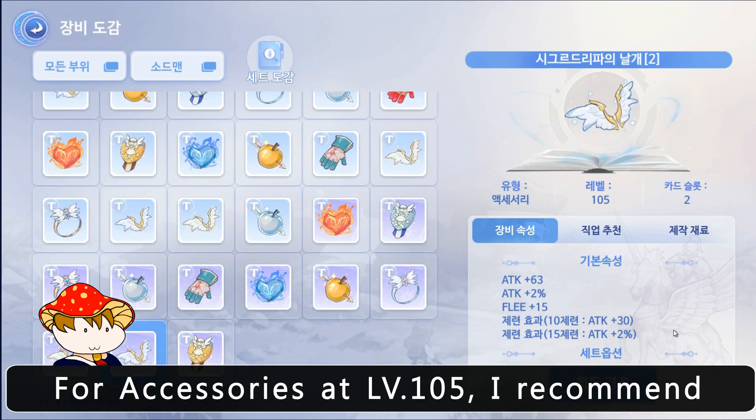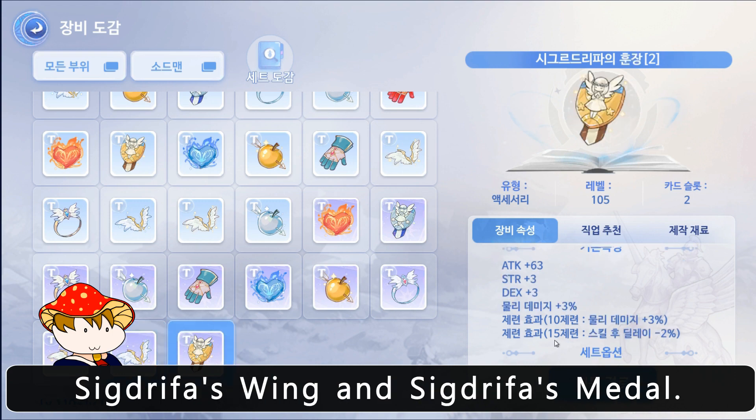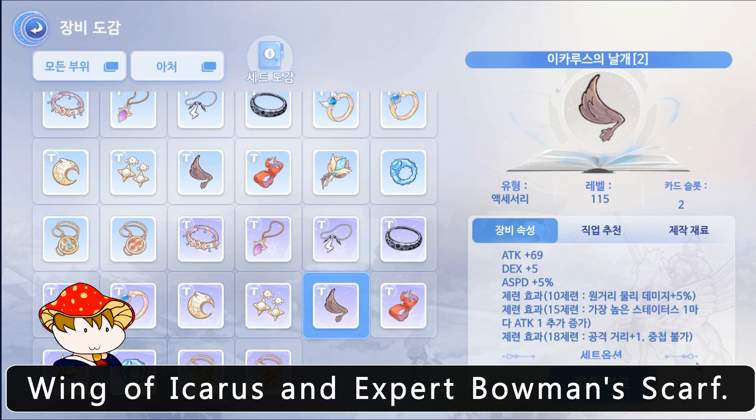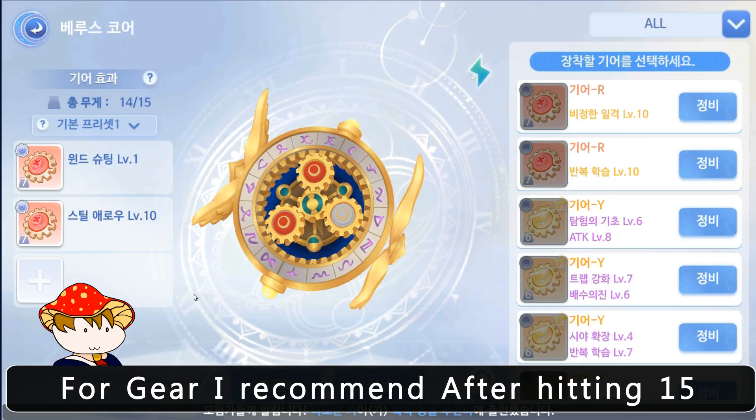For accessories at level 105, I recommend 63 fast wing and 63 fast metal. For accessories at level 115, I recommend wing of Icarus and expert bowman scarf.